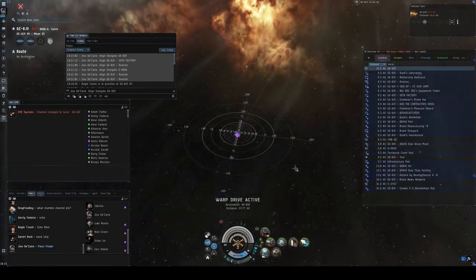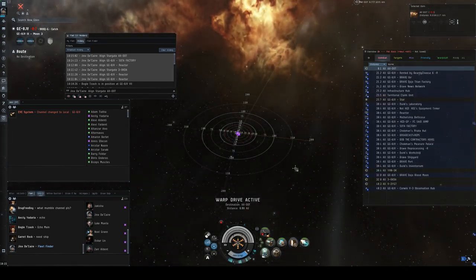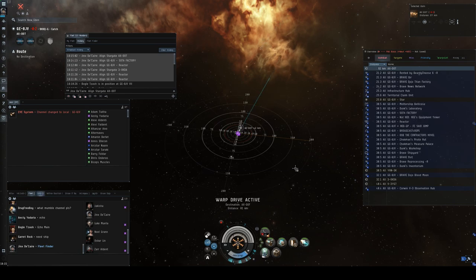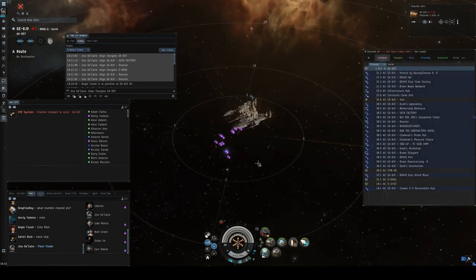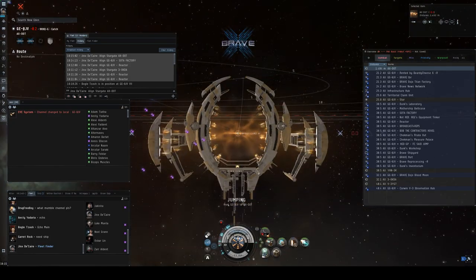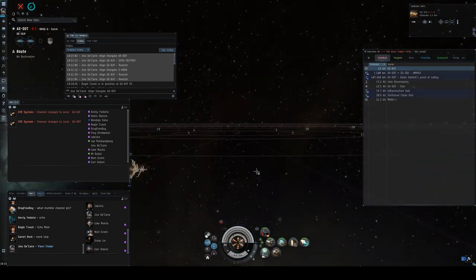When going to a gate, never say the J-word — don't say 'do we jump?' because people might mistake you for the FC and jump prematurely. Always wait until the FC says the gate is green, go ahead and take the gate, or jump. When you land on the gate, take the gate. When you go through, the FC might ask you to hold your cloak — just don't move. This gives the FC a chance to look at the system, do a D-scan, or coordinate in other comms. Don't double-click in space or anything that would move you.